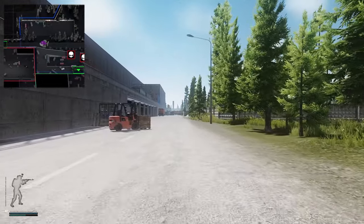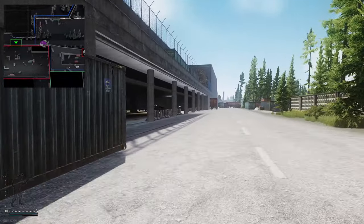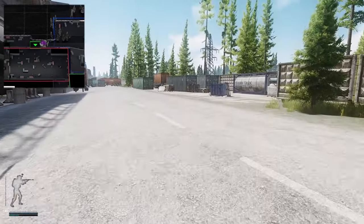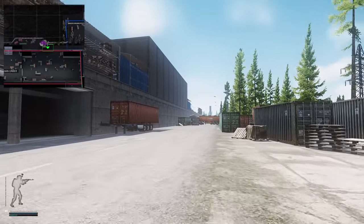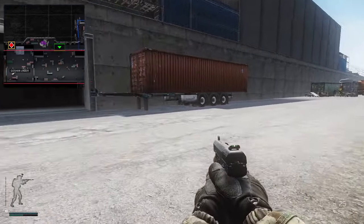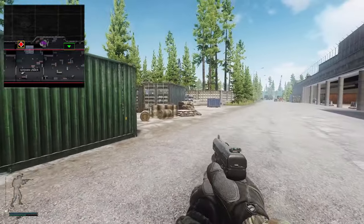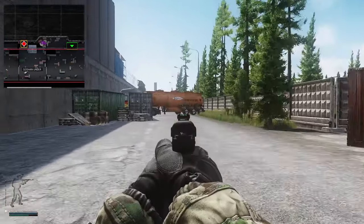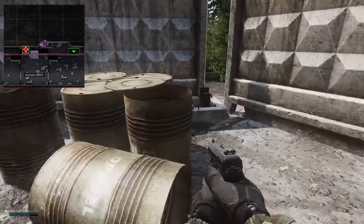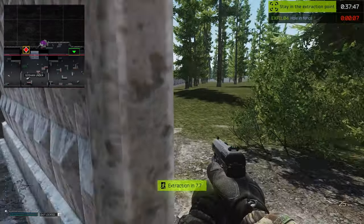We are coming up to the Hole in the Fence extract point ahead. A little tip: around the back of this location I would always recommend running along the left side. Yes, they're going to hear you easier, but if you run along the right side of the wall they can easily shoot you from up top. Make sure if you're going down the back of here to stick to the left side of the wall. You have a little indent here with some containers just before you get to the fuel truck.